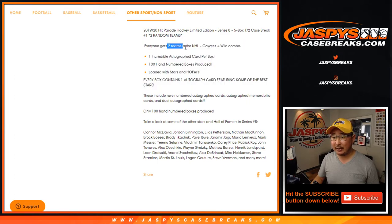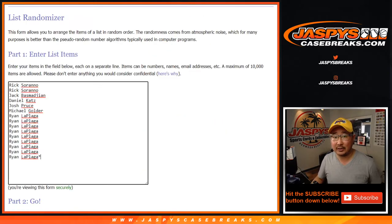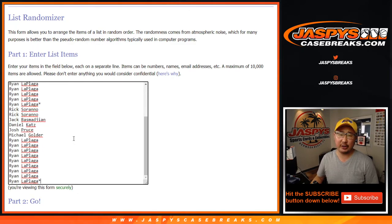Everyone gets two teams. The Coyotes and Wild are comboed up in case you're wondering. Remember our non-pro uniform rules — if they happen to be in their national team jersey or something like that, and if there's no checklist for it: if they're retired, they'll go to the team they played for the longest; if they are active, they'll go to the team they're currently on. As always, it's been the rule for years now. There's no checklist — usually there is a checklist.